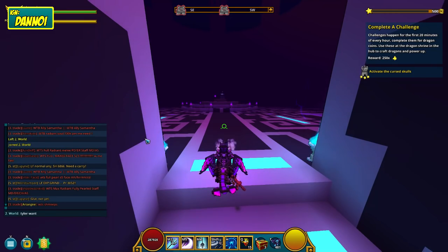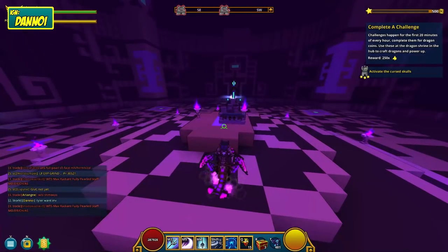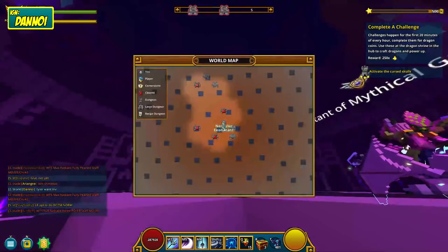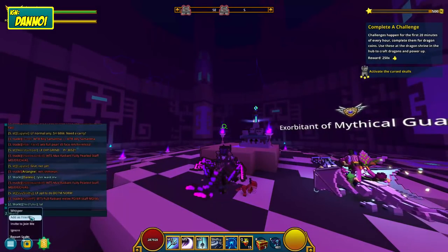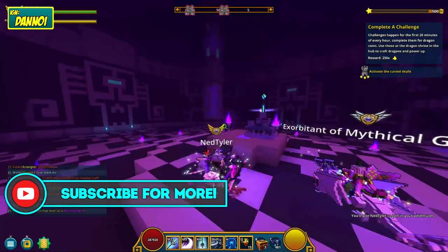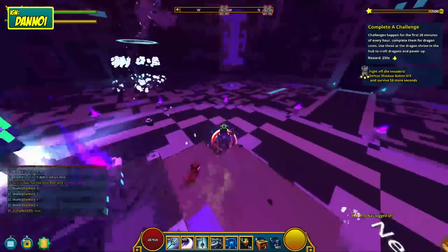Tyler — I was gonna ask if he wants to invite, just to do it a little bit quicker. We're gonna wait for him actually, see if he gets here. He should be above somewhere. There you go. All right, so let's go — three, two, one. All right, let's go boys, we're doing it.